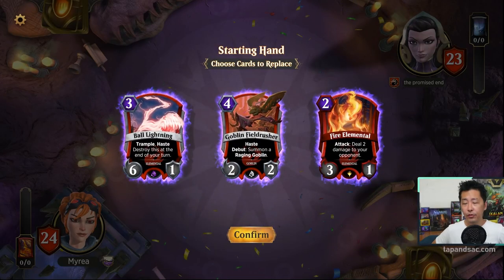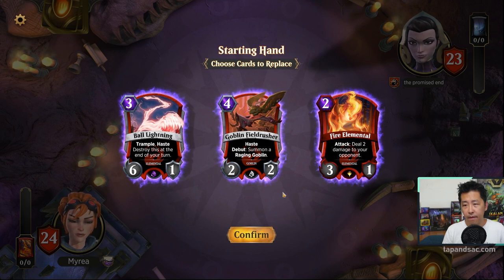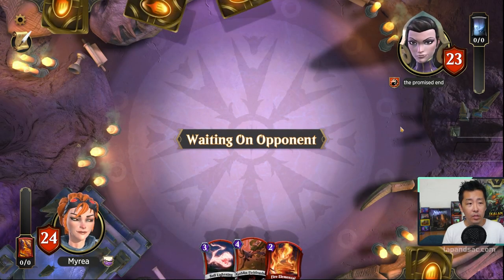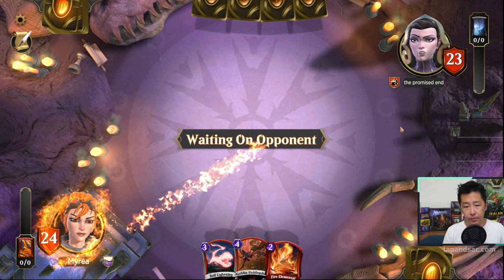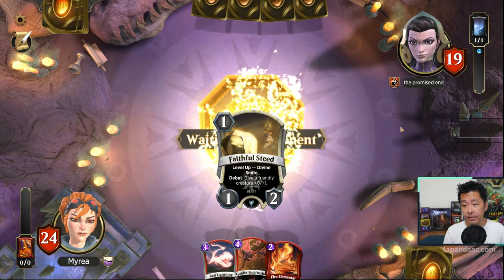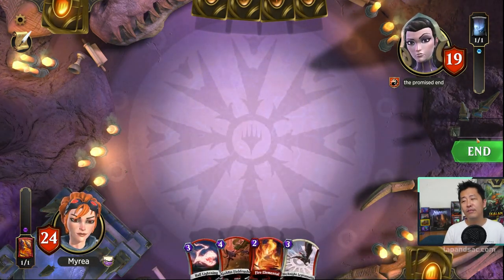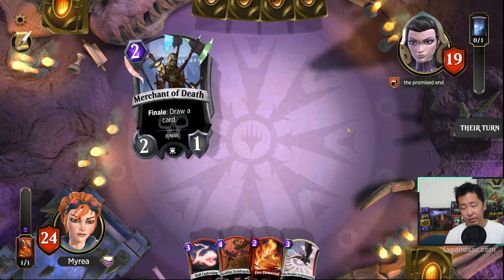We're playing against Liliana — first time in this event. We've got Fire Elemental, Field Rusher, and Ball Lightning in hand. It would be better to have some smaller creatures first. Maybe we'll get the Steed on turn one, but we don't. Let's pass the turn. That would have been nice, but unfortunately I think today is not our lucky day.